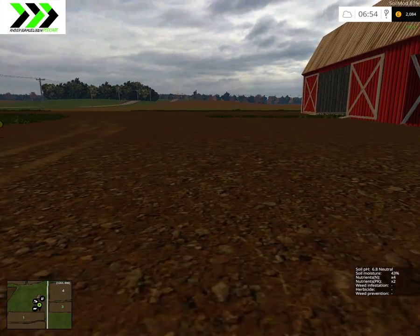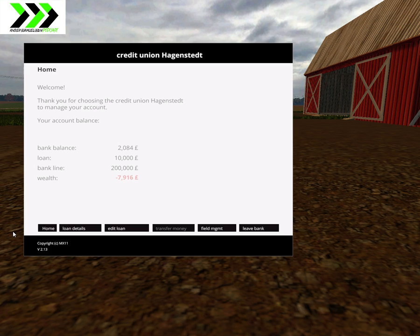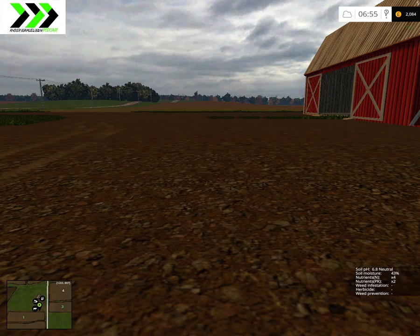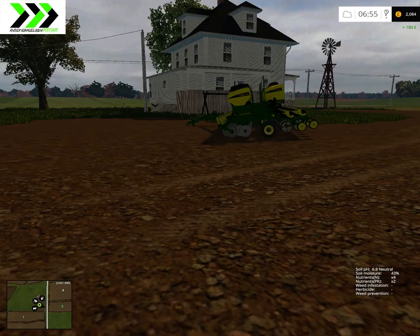I wonder what fields cost. Let's go check that out. Field management — number 4 costs 284,000 and number 2 costs 188,000. That's a lot of money.